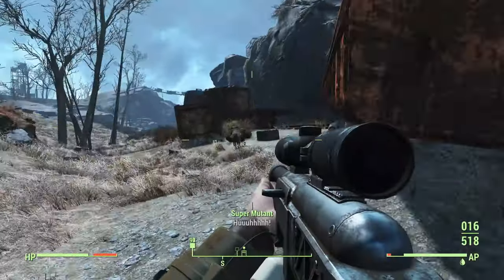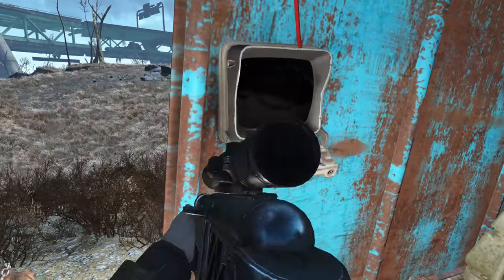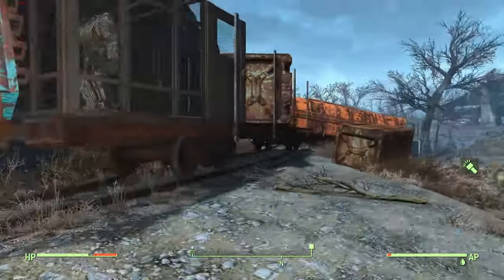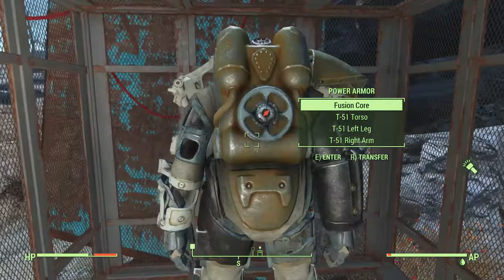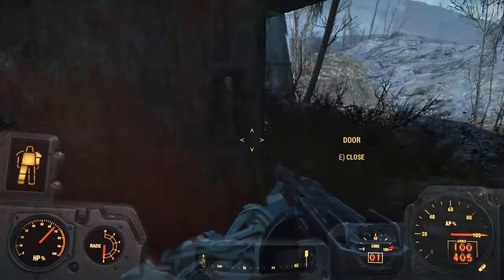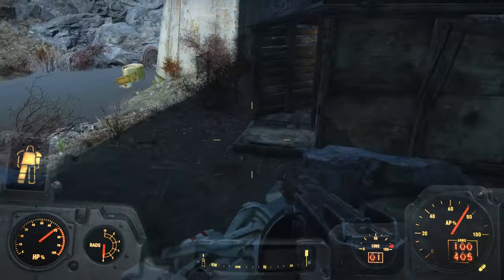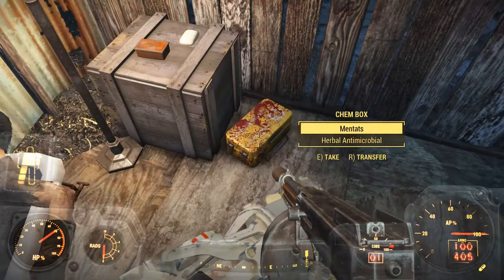On these train tracks you're going to find a blue cart — go in it and there is an advanced terminal that's going to open up a power armor. It already has a fusion core in it — we can definitely use this for securing the settlement. Under the overpass, you're going to find an unmarked shack location with a bed. And if you keep going up north, you're going to find a settler with some caps, a Daytripper, and some chems.